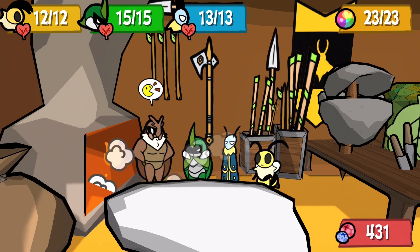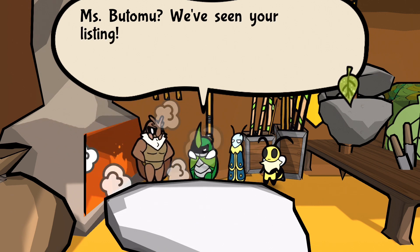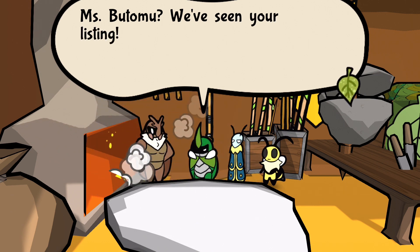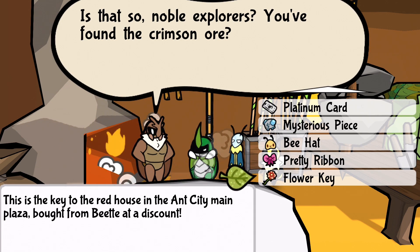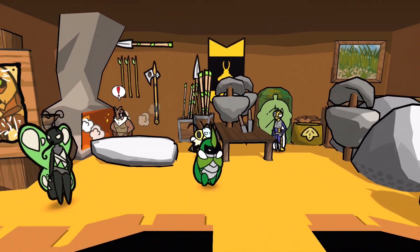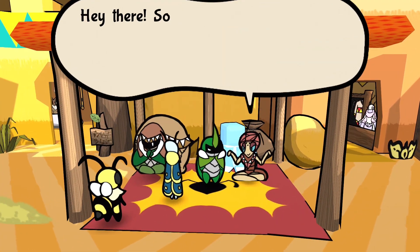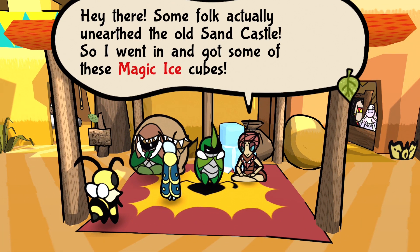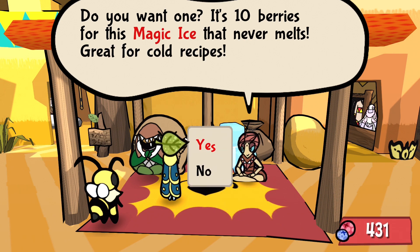We're back. Let's talk to the rock doctor. We've seen your listing - noble explorers, you found the crimson ore? No, I have not. All right, well I'll be waiting for the final results. You're selling ice though - I could use some of that delicious ice. Folks actually unearthed the old sandcastle so I went in and got some magic ice cubes. Do you want one? It's 10 berries for this magic ice that never melts.